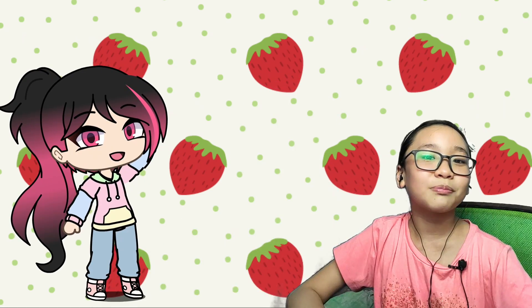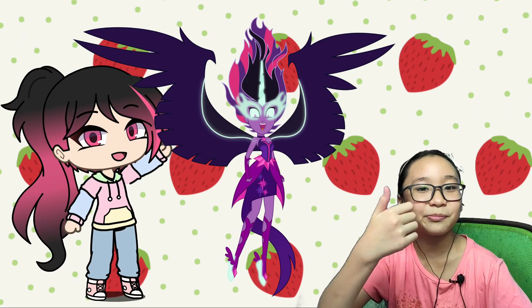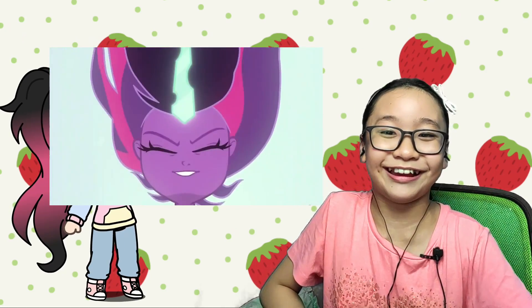Today we are back at Gacha Life again and we are making Twilight Sparkle's transformations. She has two transformations. The first one is Midnight Sparkle. That transformation happened in Friendship Games. When I first saw her transform to Midnight Sparkle, I was shocked! I almost cried. I was sensitive back then.